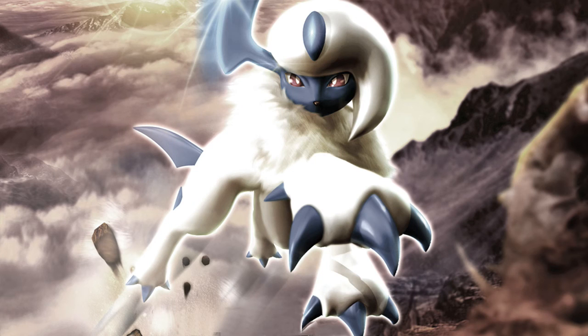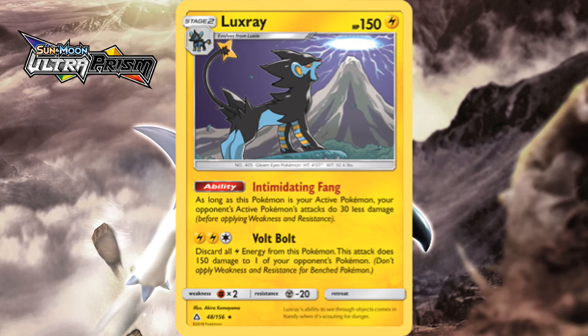Sun and Moon did do a 180 though. We already talked about the decent pre-evolutions from Ultra Prism, and Luxray itself is no different. Bearing solid stats for the era with 150 HP and free retreat, this card is still legal in standard right now, but difficult to use. The most appealing thing about it is certainly Volt Bolt — a 150 damage snipe for 3 — and you have to discard all lightning energies. By no means is this the greatest tradeoff for energies and damage output, but because it was a snipe it still made it appealing. The real curse that held back this card was being a stage 2. Pokemon like Magnezone and Electrode could've been viable partners if that wasn't the case. The other nice thing about it was Intimidating Fang, blocking 30 damage from attacks if this guy was active.